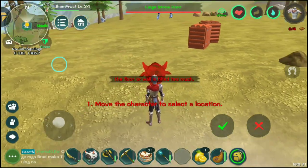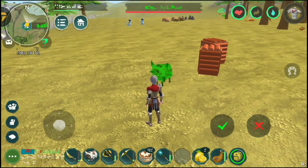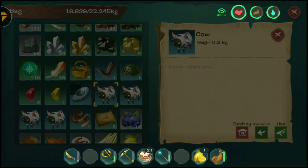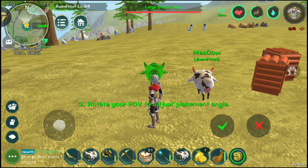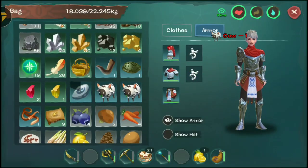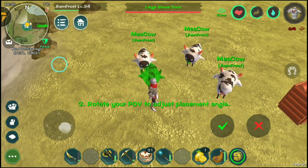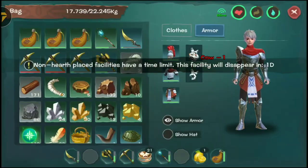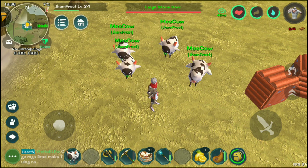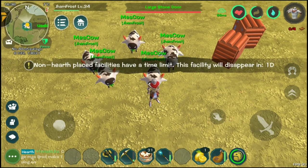Okay, we're gonna place the cows right here. I need five of you. Another two of them. Last one.